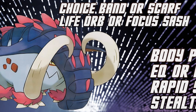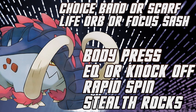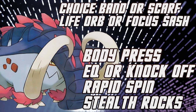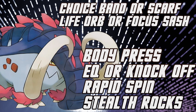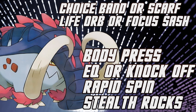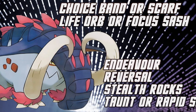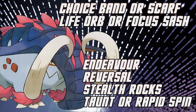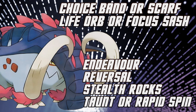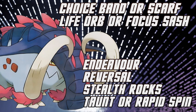The defensive set with Body Press and Tera Water can work just fine, and with Tera Water you'll be able to deal with the things that hurt you — Aqua Jet and potential Ice moves. You can run that set with Body Press, Knock Off or Earthquake, Stealth Rocks, and Rapid Spin. The anti-lead set is fun but maybe a bit hard to use: Focus Sash, Stealth Rocks, Reversal, Knock Off, and Close Combat. If you pull off an Endeavor and then the switch-in is slower and you go for Reversal — that's nasty. I love it.